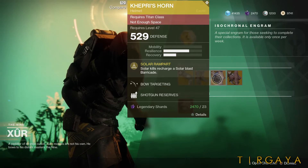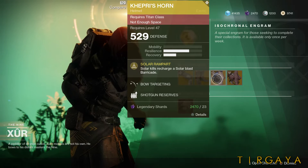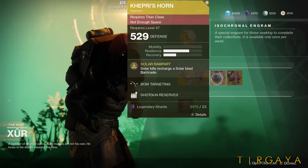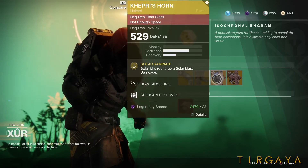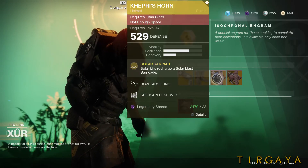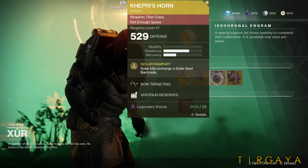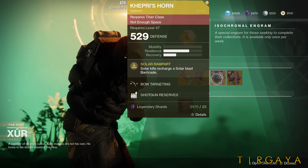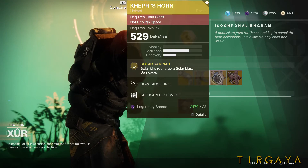For the Titan, we have Kepri's Horn. What this does is when you put up your barricade, it shoots out like a thermite grenade in front of you. It's very situational — really nobody uses these. I will be buying one for infusion fuel, but these are pretty cool. They're hilarious when they work, but they don't work very often.